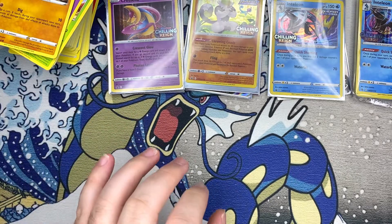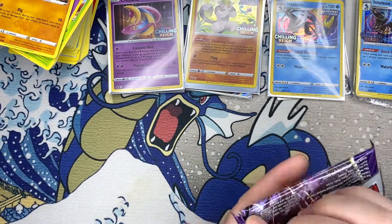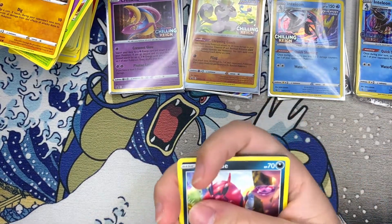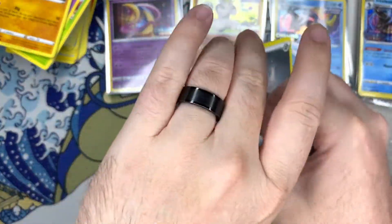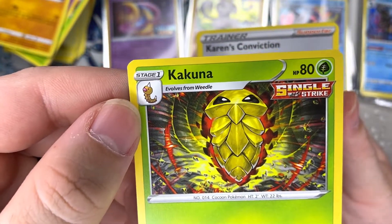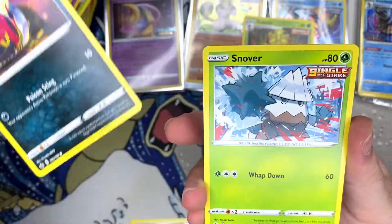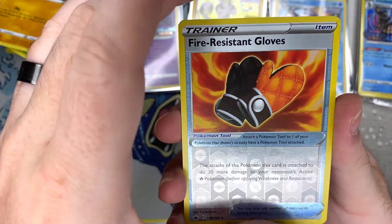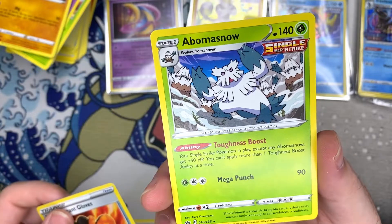We got two packs left. I was able to get some booster boxes too, so definitely have more to open once the set actually releases — looking forward to that. This Cascoon is actually really dope now that I look at it — I kind of want to keep that. Venipede, Snover, and fire resistant gloves — basically oven mitts — Obama Snow.